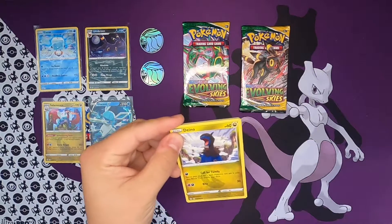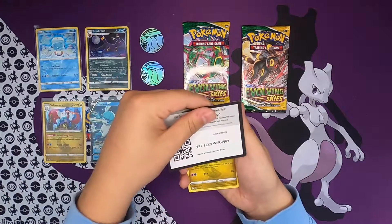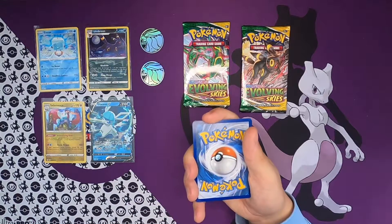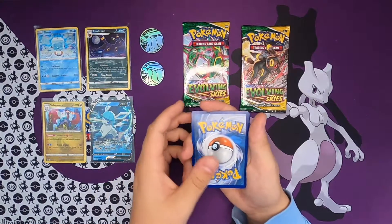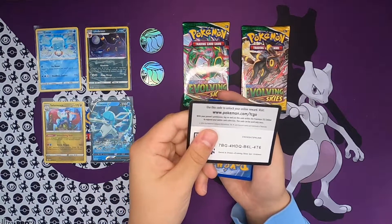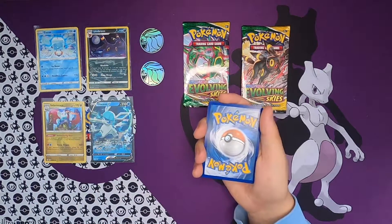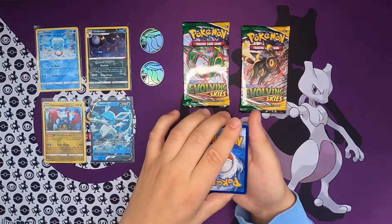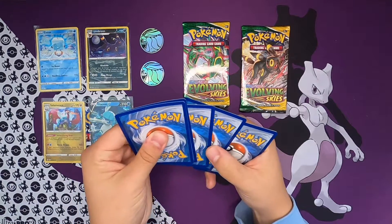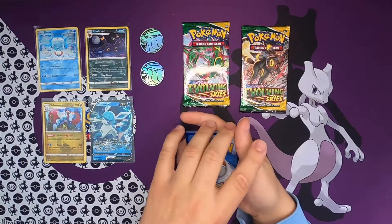Hopefully we get something more than just two hits. There we go, last pack right there. Turn this around - and this is the last code card for Umbreon. There you go, get yourself your three pack Umbreon code card. Lightning energy, Fire energy.